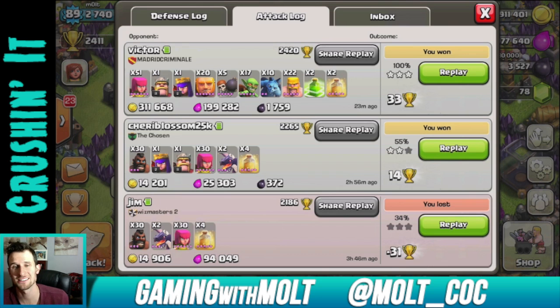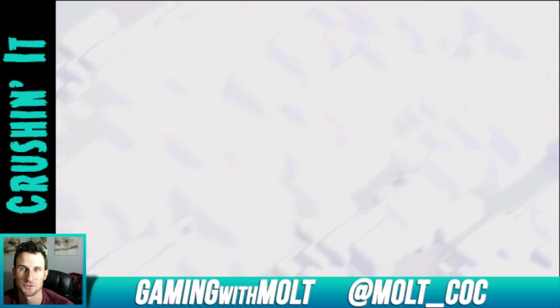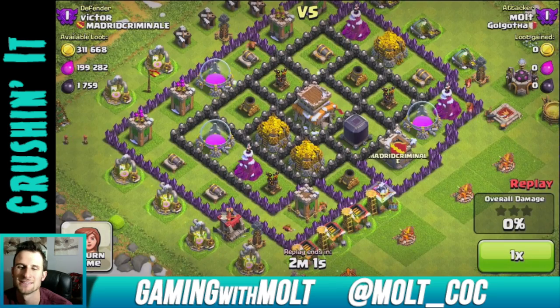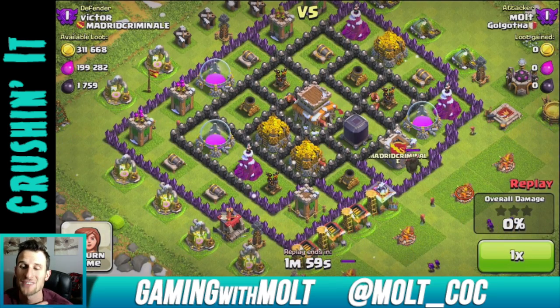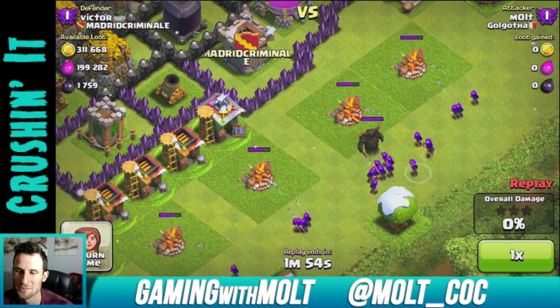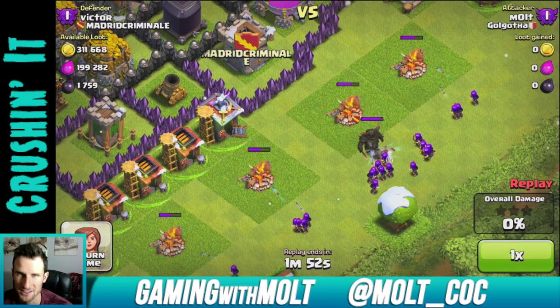Let's go back and go to this one that I just recently did right before I made this video. I'm actually training up almost the exact same army composition right now. This was such a find of a base - a Town Hall 8 with almost 2,000 dark elixir and 300,000 gold. Ridiculous.